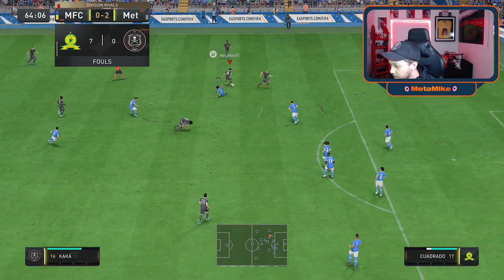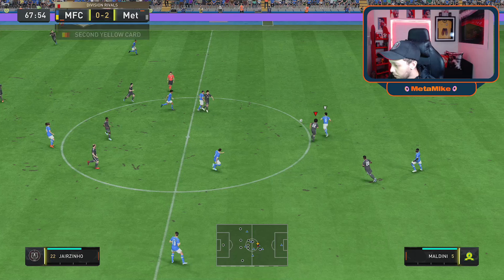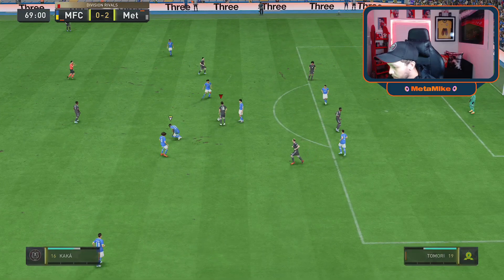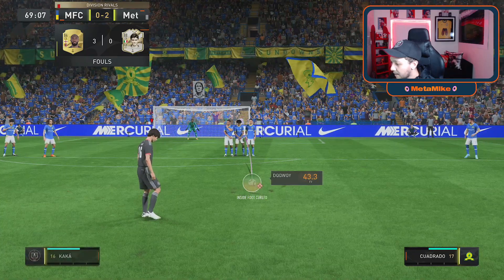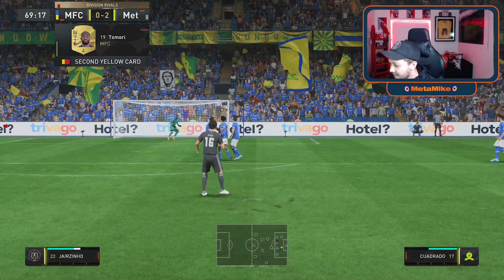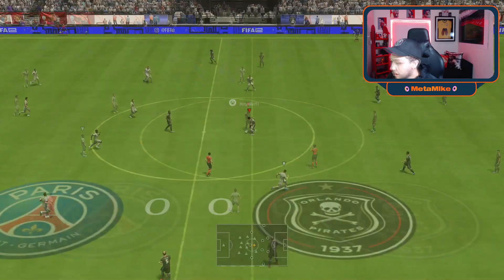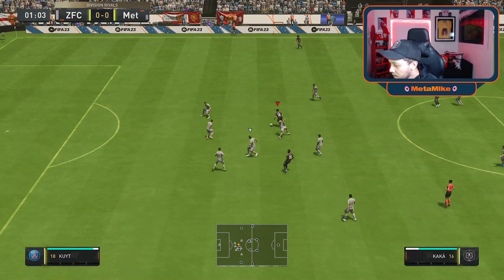I'm gonna try something very cheeky here. I don't know what type of ball that was. Look at the dribbling though. This is my type of range. A little bit too weak on that shot and that's him gone. Okay, last game so far and I'm really loving this Kaka card. I'll give my final verdict if you're still watching till the end. He just feels so amazing — look at the pace as well.